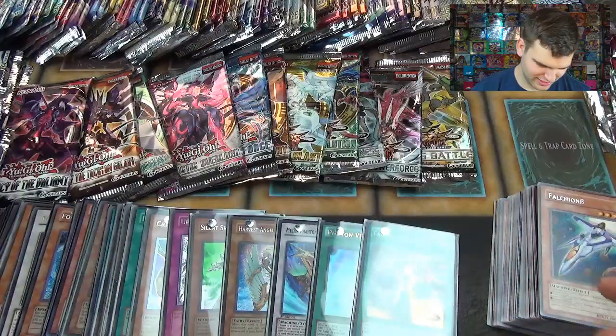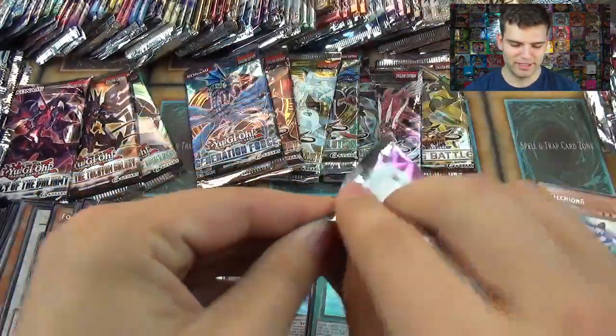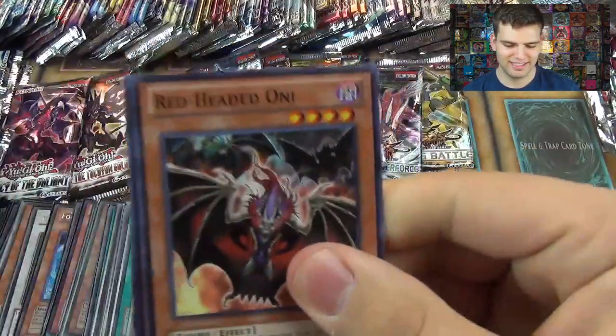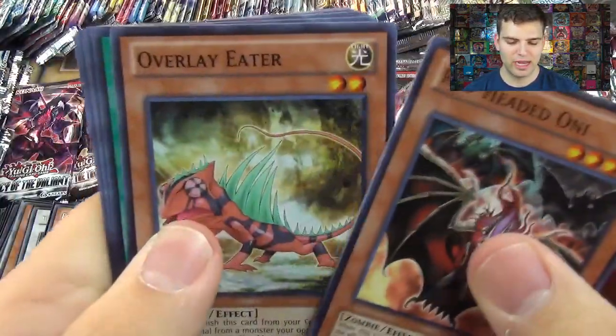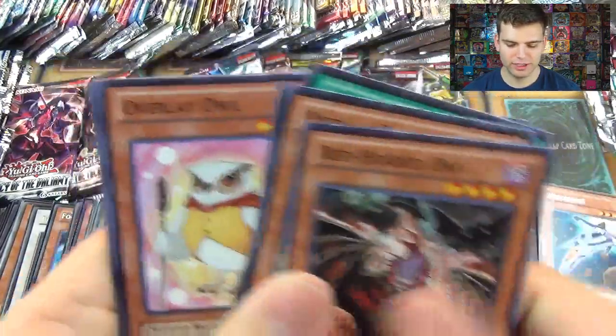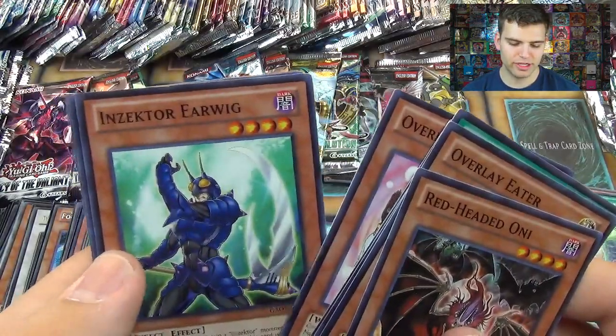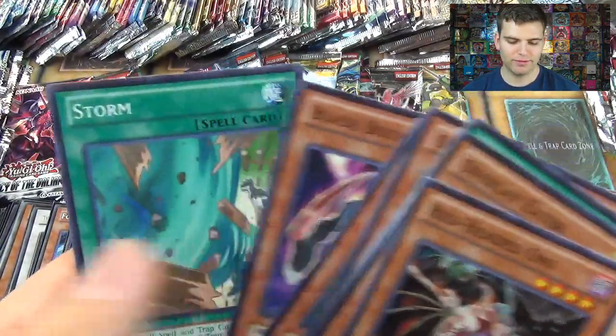Yes! I got my Thor to sparkle. Galactic Overlord — I knew it was coming, I felt it coming. Red Headed Oni, Overlay Eater, Constellar Belt, Bouncer Guard, Hieratic Seal of Convocation, Overlay Allen, Zector Earwig, Belayed Bouncer and Storm.